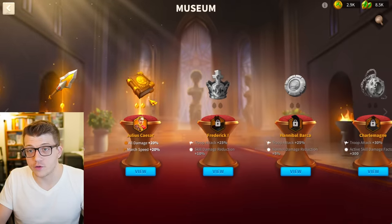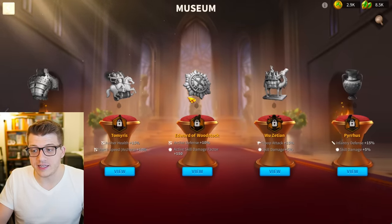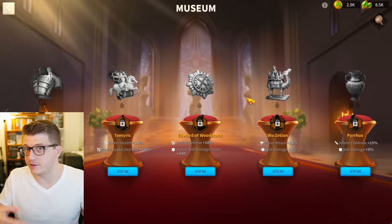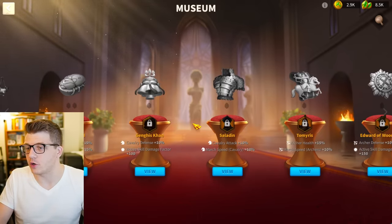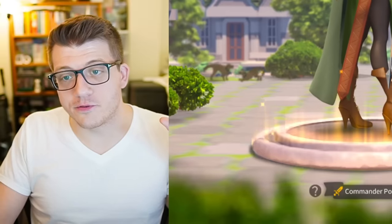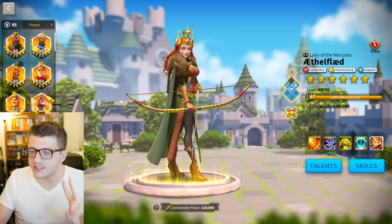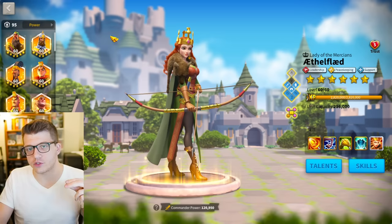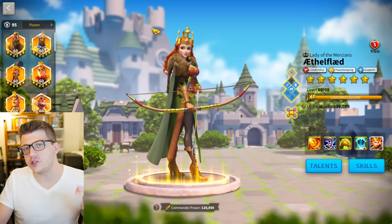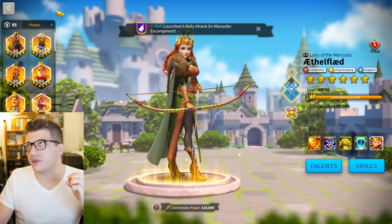Another buff is overdue, as well as buffs for commanders not yet included — maybe the season three commanders. Season two commanders are long overdue for a second buff too, but that's a topic for another video. What I want to talk about today is two or three quick pairings you can consider using with Ethelflaed. Because she is so squishy, you want to hide her, which means she'll always be a secondary commander.